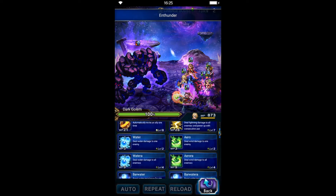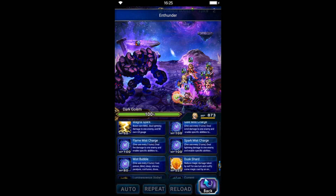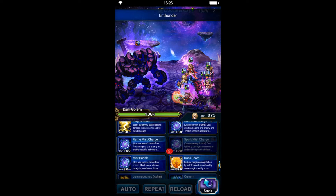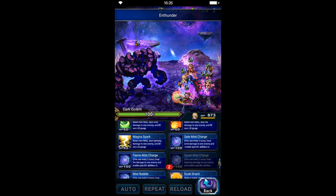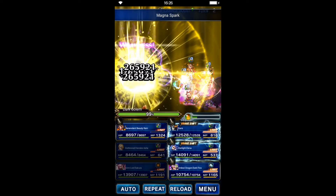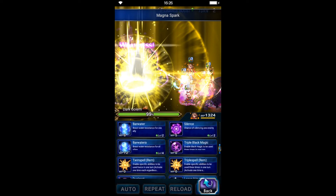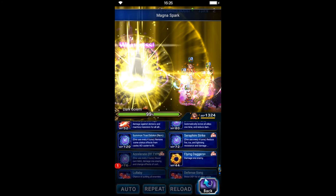Princess Arche will triple cast to amplify her thunder element and unlock her Thunder Bolting Strike, using another skill to fill her limit gauge. BB Rem will dual cast Swift Spell Accelerate and Break Side to break the boss.